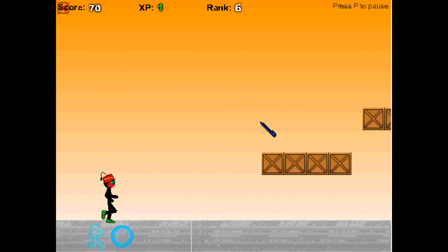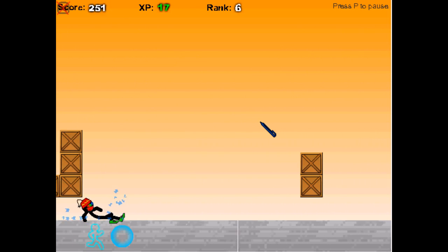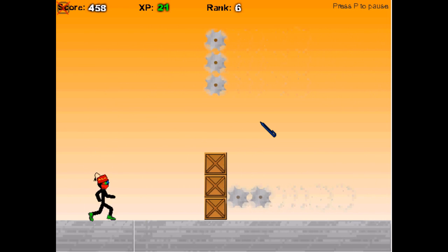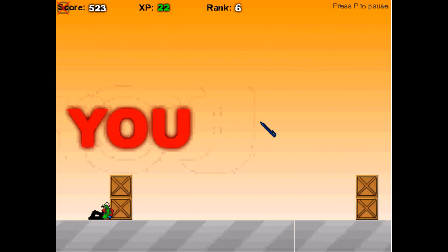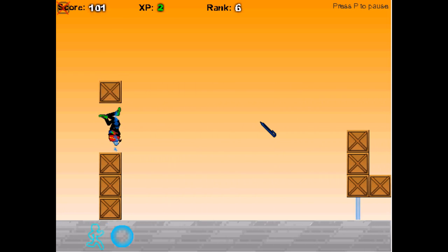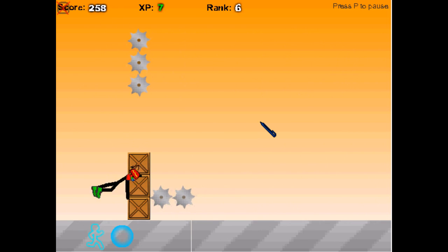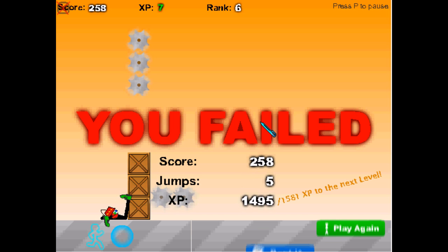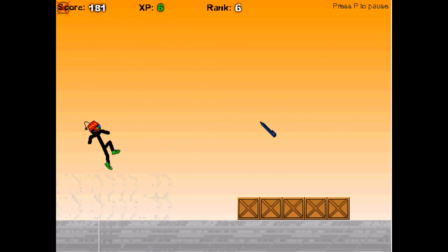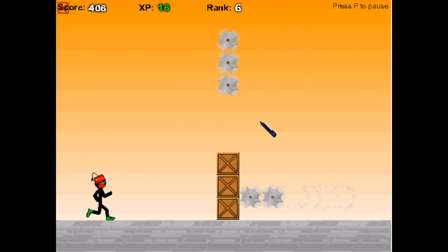The more combos you have of box jumps, the more the game gets eventually really fast. Swift shoes are cool because they're kind of half-half — like speed shoes and jumper shoes combined — plus they have a cool color. I have tried the jumper shoes and they are pretty good, but I'm just really used to the speed of the swift shoes.